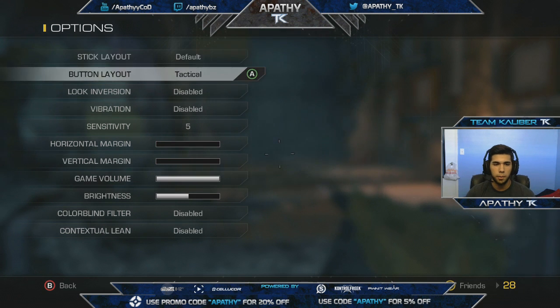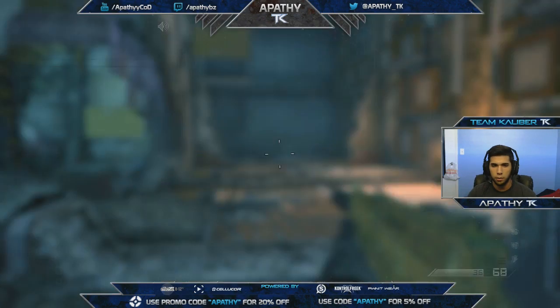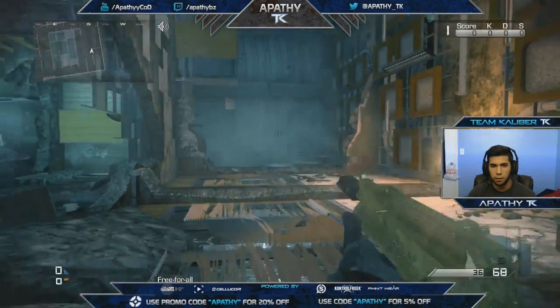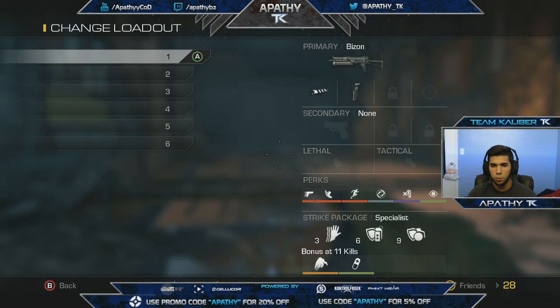If you play on default, you can switch your paddles to knife or jump, or even jump and crouch. But I like my configuration — jumping with the left paddle and knifing with the right paddle. It's much simpler.